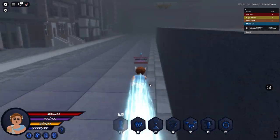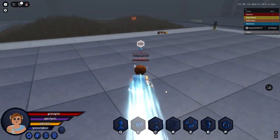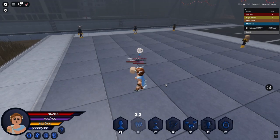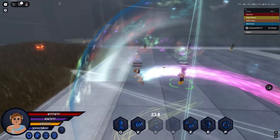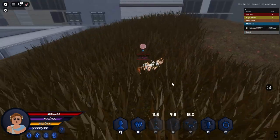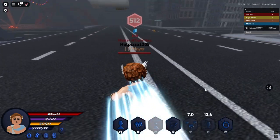Next we got the combo — let's run over to the NPCs. Next we got the time freeze, which looks like that. This is punch. Next we got R which is the tornado. Next we got Z which is the super speed combo. Next we got E which is the blitz burst thing. And then we got F which is sonic boom.